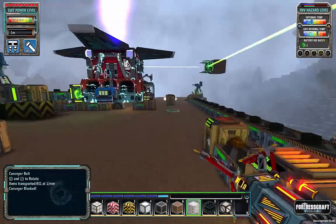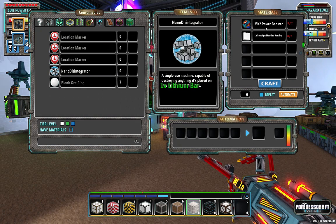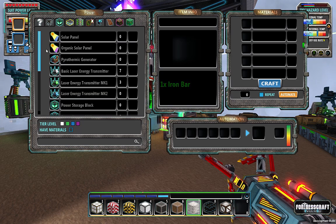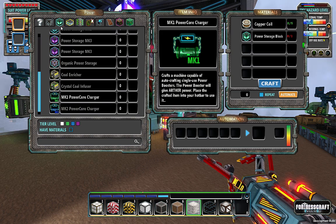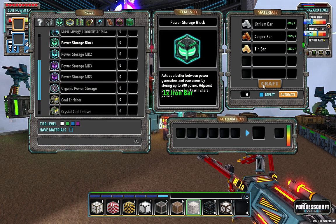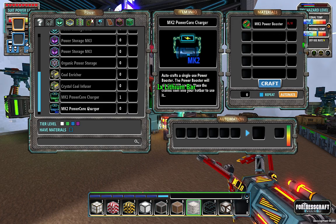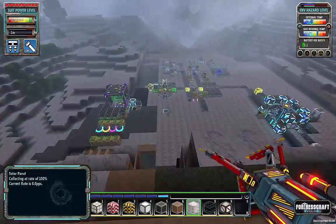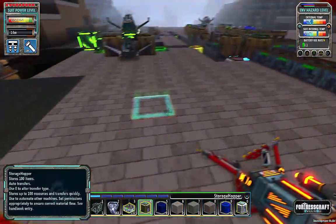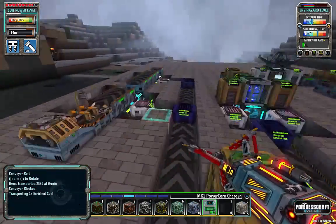To build the nano disintegrator we're going to need mark two power boosters, which are found right here. The mark one we can build with a power storage block, but to build the mark two we're going to need eight of the mark ones.